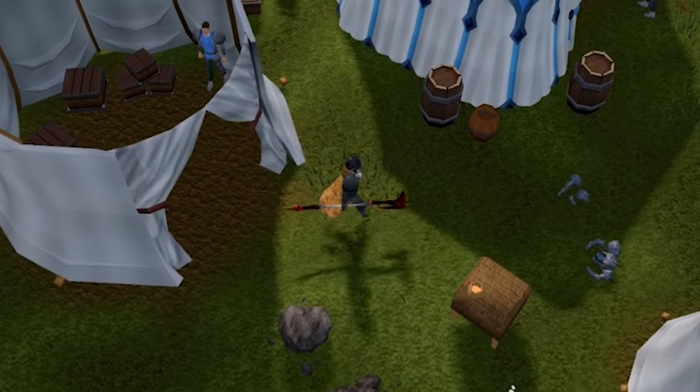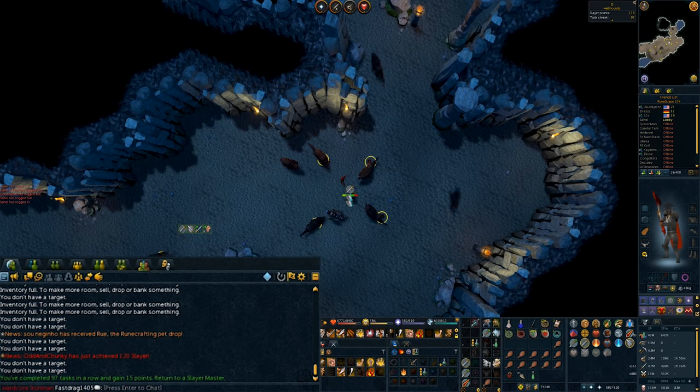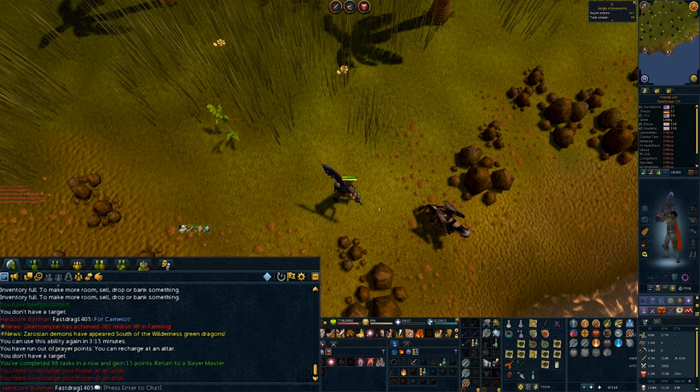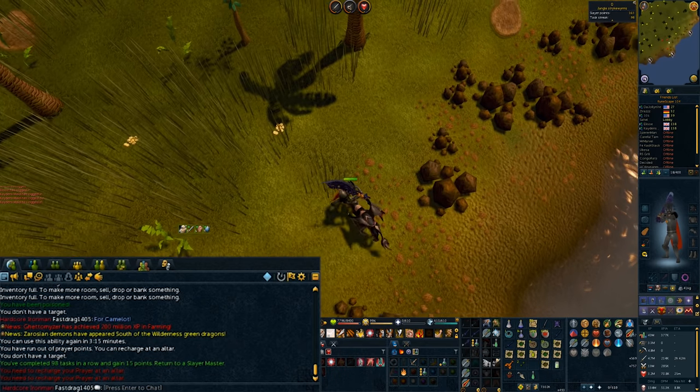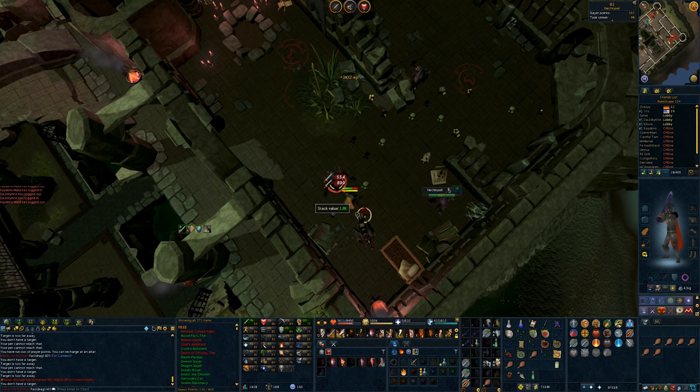I'm doing it — it's absolutely worth it. Let's go get our tasks done. Beautiful task, keep it going. Task complete. I will take my 493 coins and now we get hellhounds.